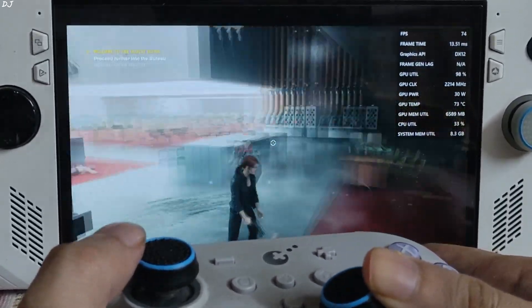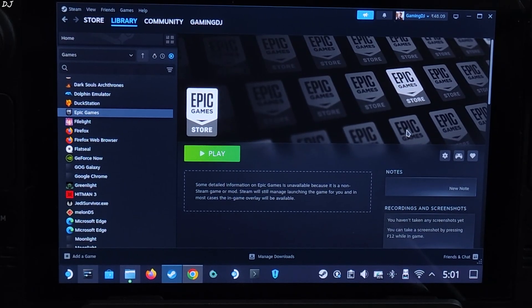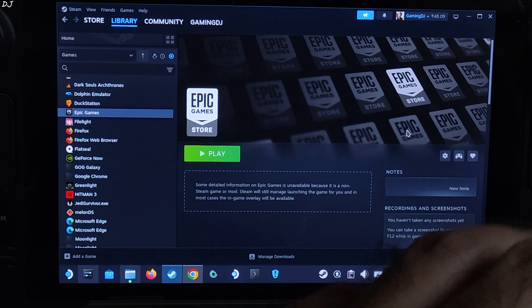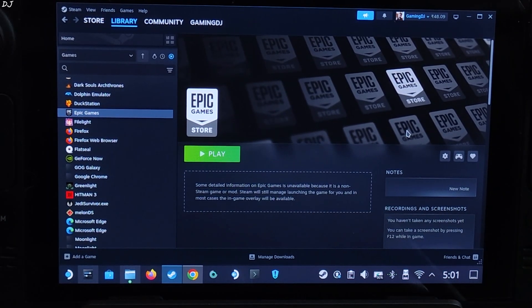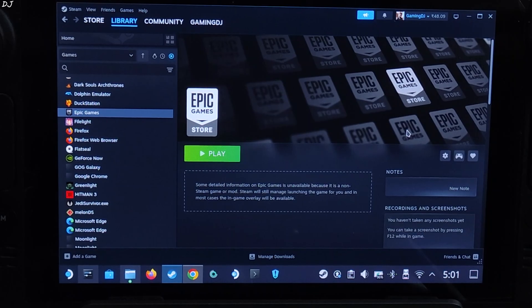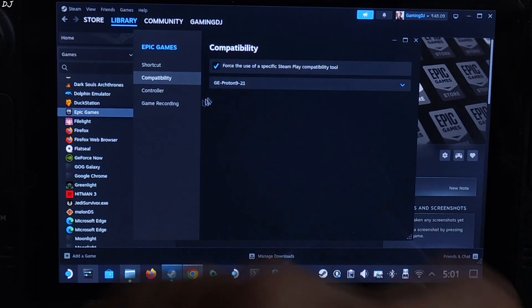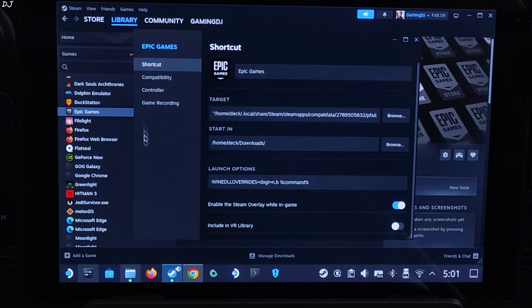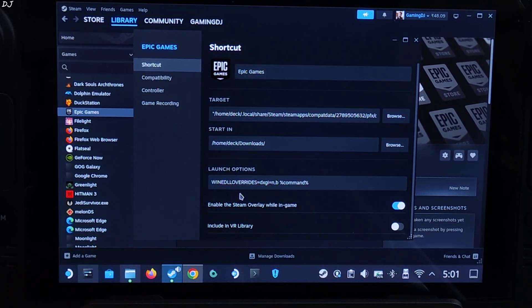Now I will test the game on Steam Deck. Getting 70 to 80 FPS. This is SteamOS running in desktop mode — I will be running the Epic Games version of Control. I have installed Epic Games on Steam Deck via Steam itself, and I've already shown you the setup process — we will drop the video link in the description. For Epic Games, I am using GE-Proton version 9-21 as the compatibility layer. In order to get the mod working, we need to add a launch option to Epic Games — I will drop the line of text in the description.